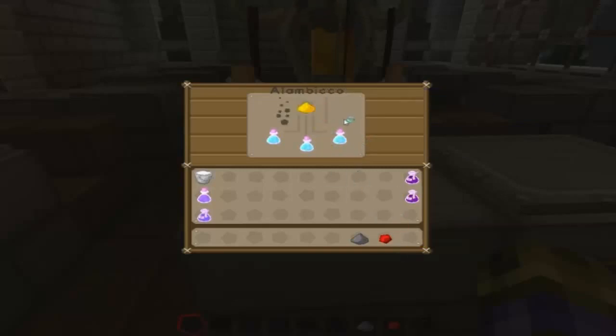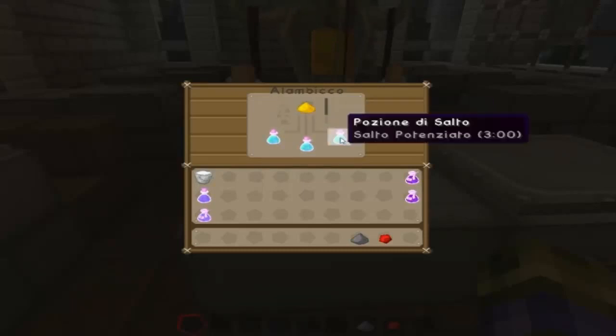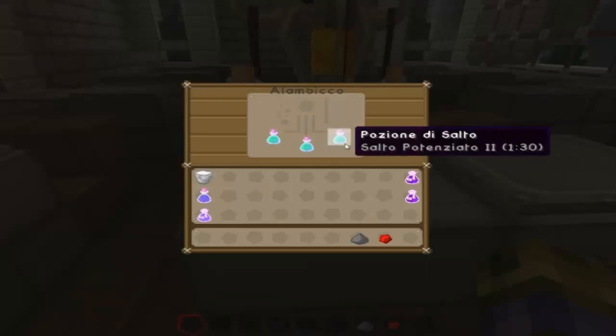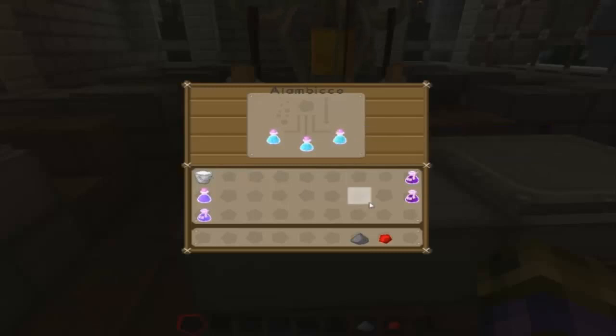Ora, se volete aumentare il livello, basta che utilizzate la polvere di pietra luce. Che, se il nostro alambicco ci fa un favore, deve aumentare un pochino il passo. Quindi diventerà salto potenziato due. Et voilà. Dura trenta secondi in più, se non l'ho visto male.